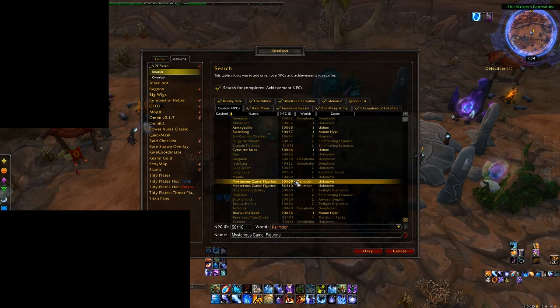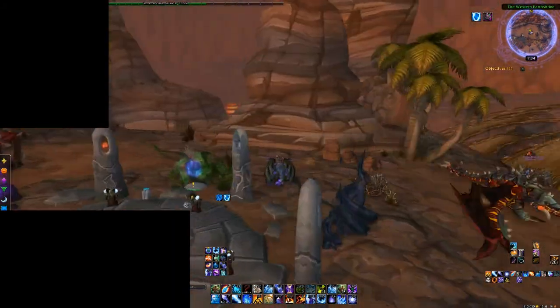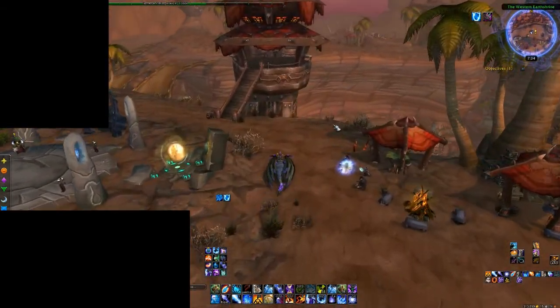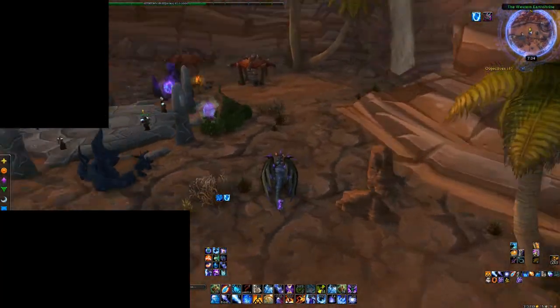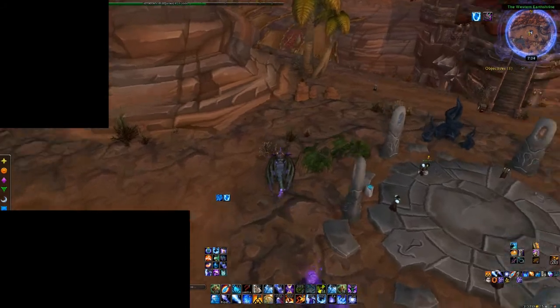You will have to add the NPCs with the IDs 50409 and 50410. There are actually two different versions of the camel figurine. ID 50410 is the wrong statue, which only gives you 50 or 25 gold worth of an item. Then there's ID 50409, which will teleport you to the place where you can kill Dolma.